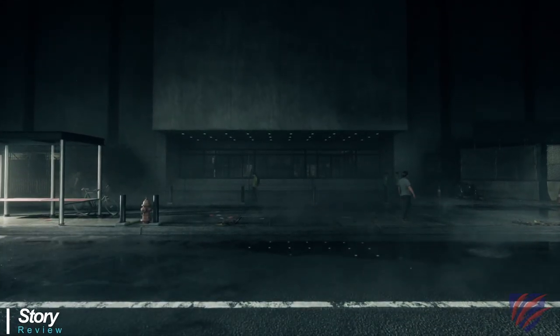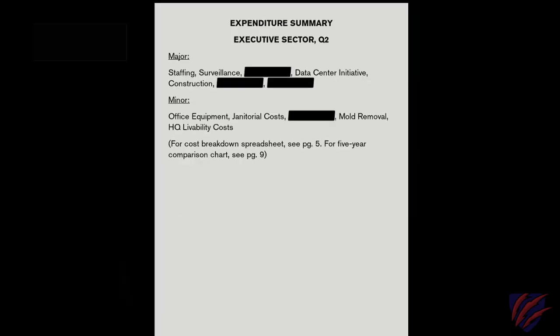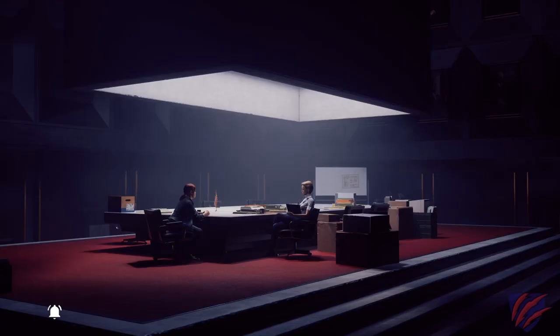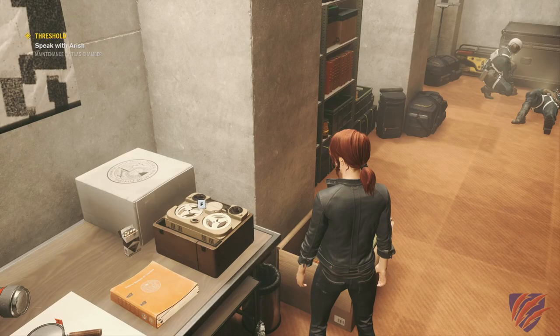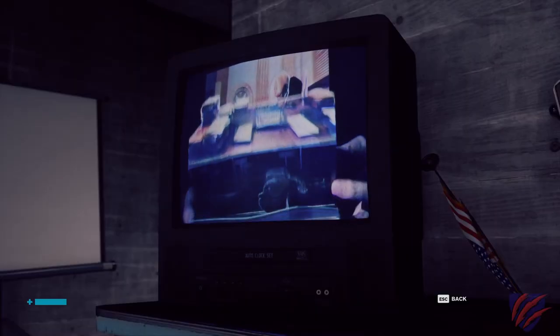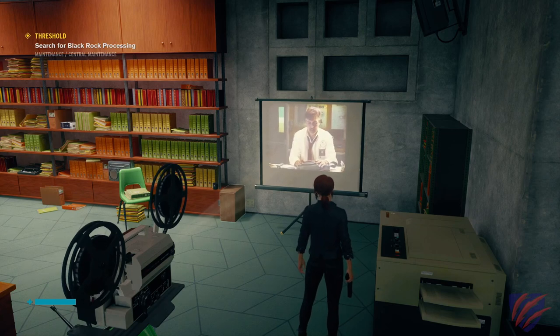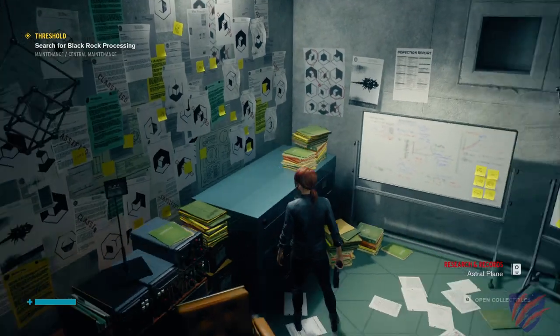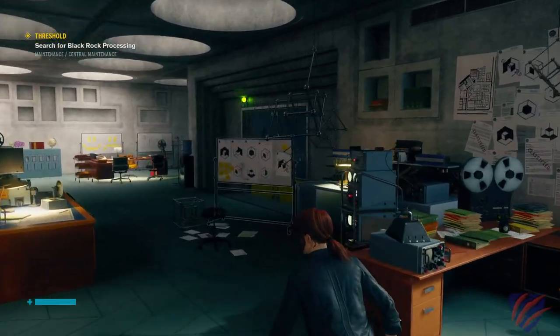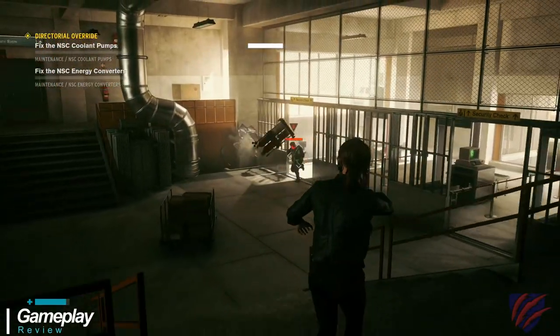The story starts off giving you very little to work with and continuously builds throughout the entirety of the game. There truly is a lot to read, listen to, and watch for those looking to fully engage. A complete backstory of the happenings in the Oldest House — the experiments, trials, and tribulations of its history — are strewn throughout, whether through conversations, audio recordings, projector reels, TV shows, and diaries. The game is stock-full of audio and visual content to supplement the cutscenes.